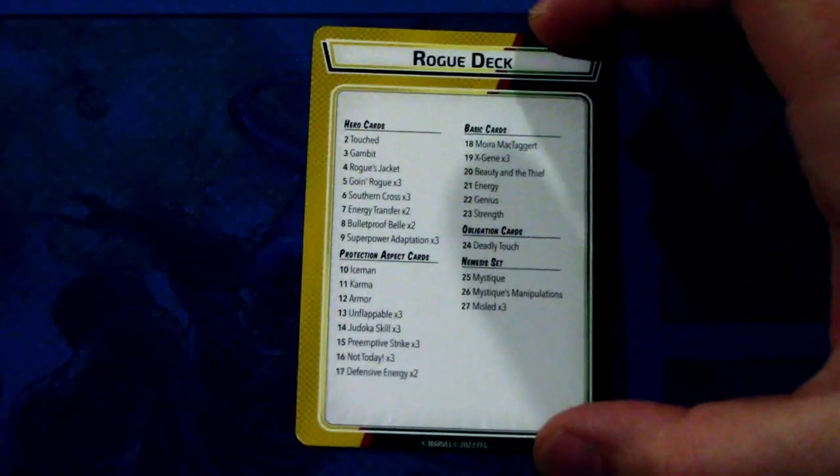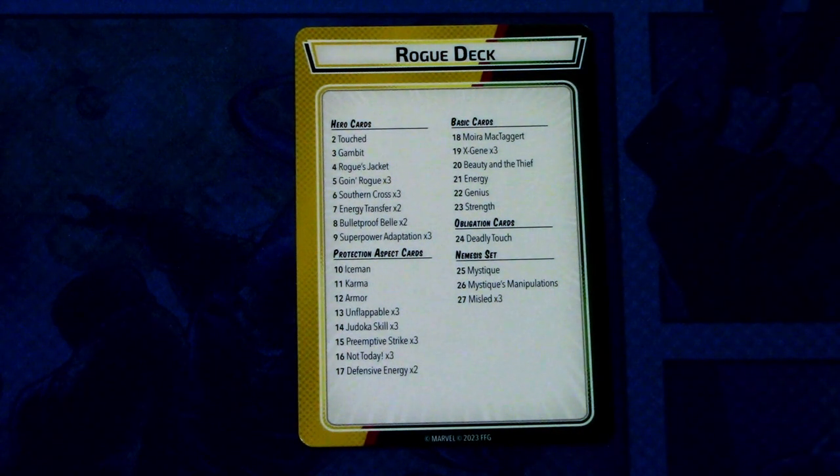That encounter set looks really nasty — I need to try that out when I try Rogue. I'm really looking forward to playing Rogue's pre-built protection deck. Not sure which scenario from the Mutant Genesis box I will play, but I'll probably splash the Reaver set into that encounter deck, removing the original suggested set from that setup — but we'll see. I'm gonna sleeve this up and try it out in a scenario. Hope you guys liked this Hero Pack Focus. Thanks for watching, and until next time.